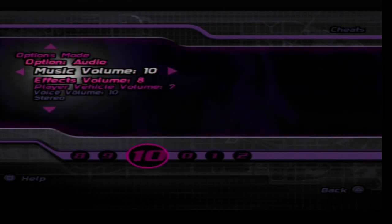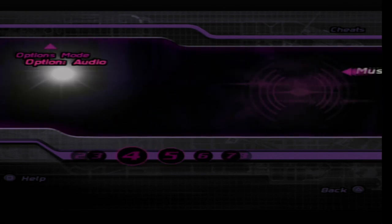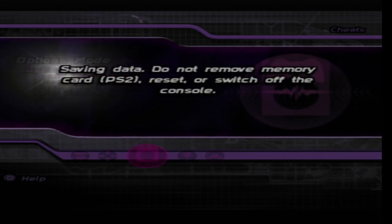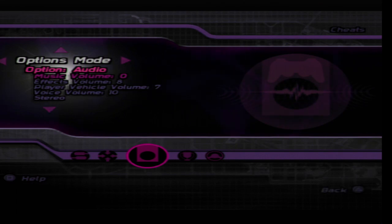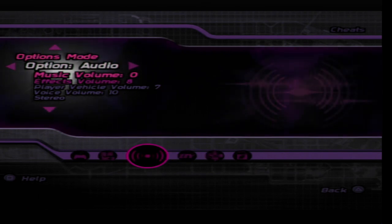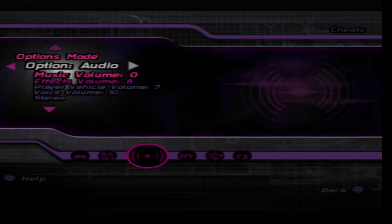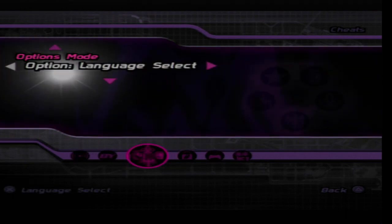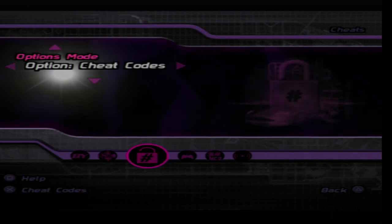The audio just resets itself, so I'm going to turn that off. Now let's have a look through the options menu whilst we're here, because this is where we get the cheat codes. The cheat codes are just over here — these are the other options we get, but this is what we're looking for: the cheat codes.